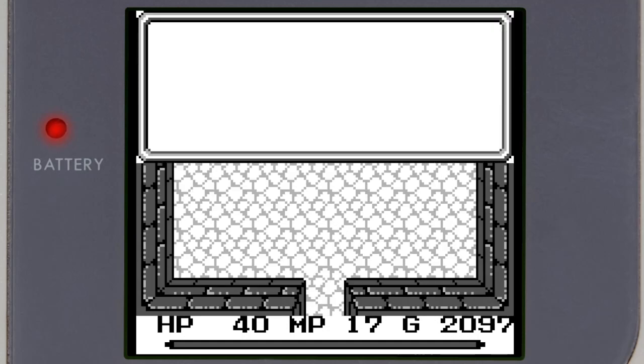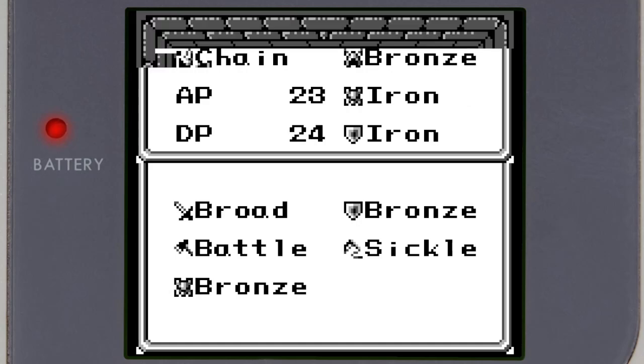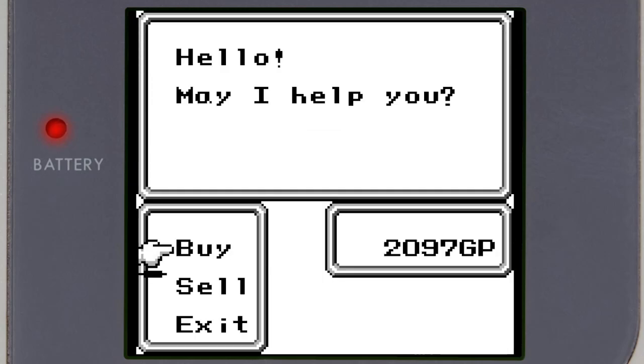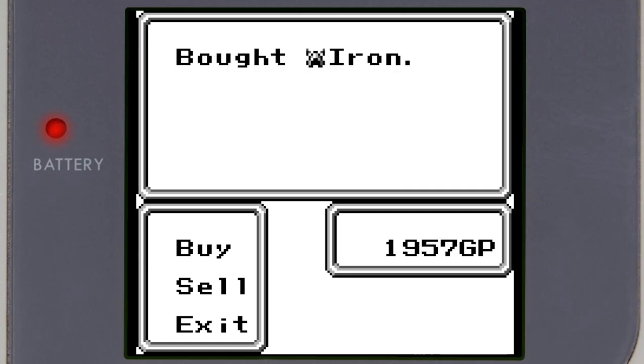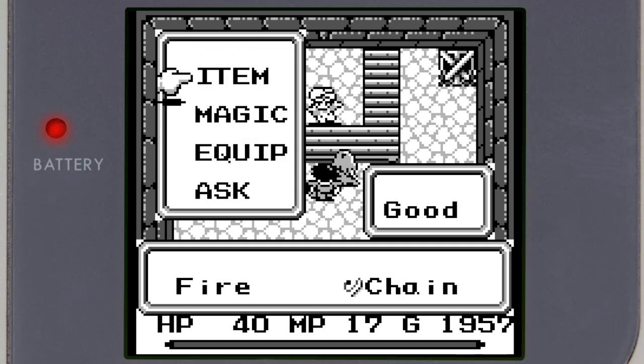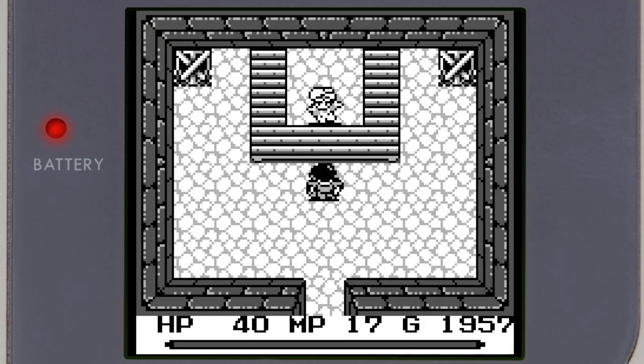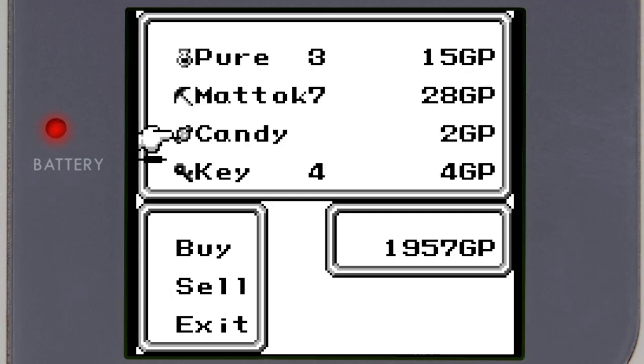I got bronze armor, I got a bronze helmet too. Give me that iron helmet too. Do I have a broadsword? Yes. Alright, alright — please take all my old crap. You can't do — oh no, okay.